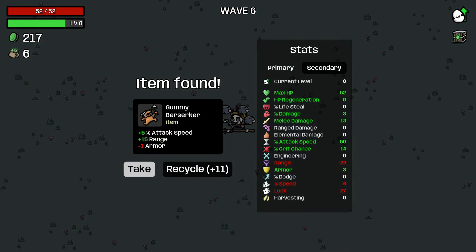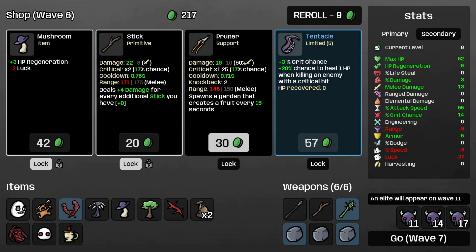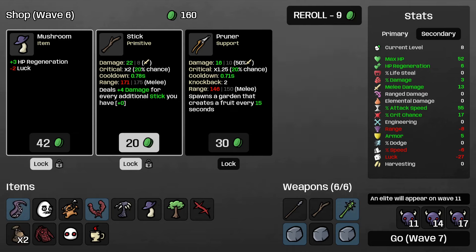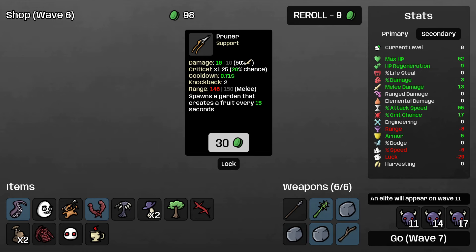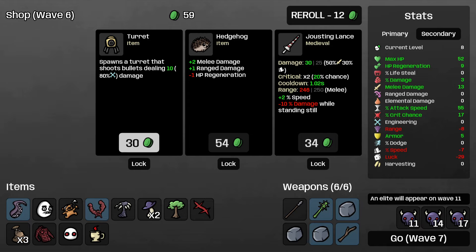We've got a purple armor - I'm going to grab that. Crit chance for 57 is not too bad. Let's take that. Combine some sticks and take some more regen, combine some sticks, re-roll. I've already gained 75 mats from doing this, so let's buy another one - it pays for itself there. I'm not going to take negative regen though.